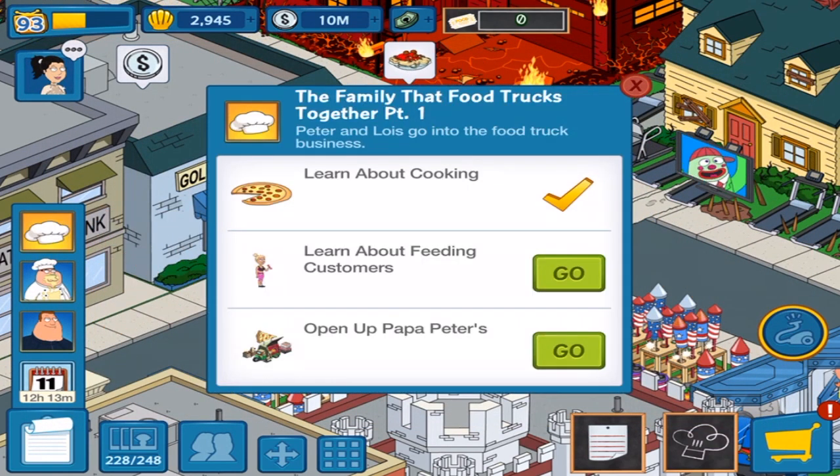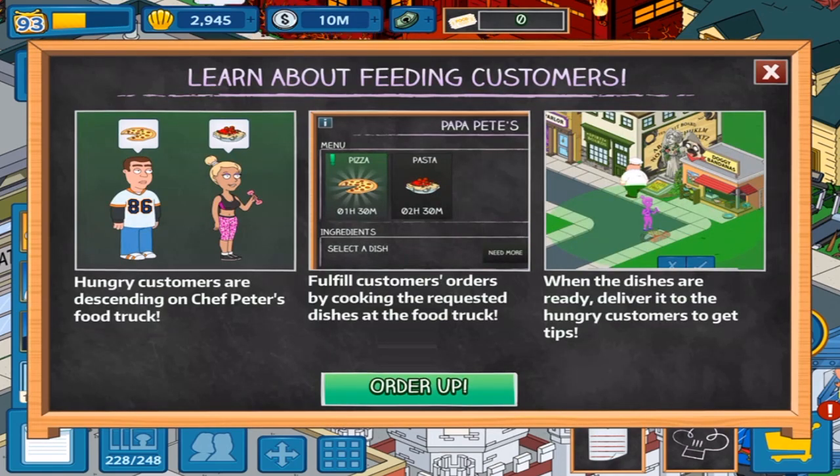Learn about feeding customers — they're hungry. There is spaghetti, there is the pizza. Fulfill customers' orders by cooking the requested dishes at the food truck. When the dishes are ready, deliver them to the hungry customers. This actually seems very similar to past Family Guy events, but also like those cooking mobile games — you have to make different items, give them to customers, and wait for things to finish.